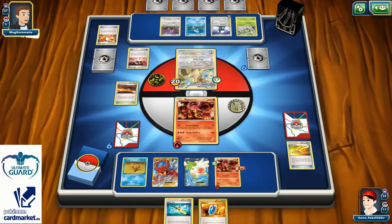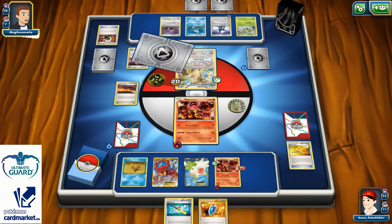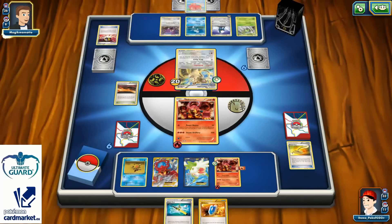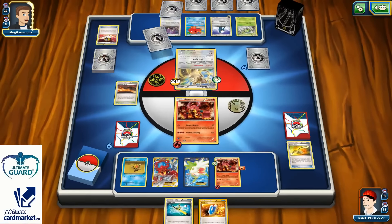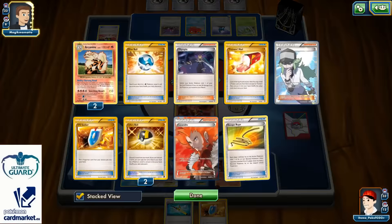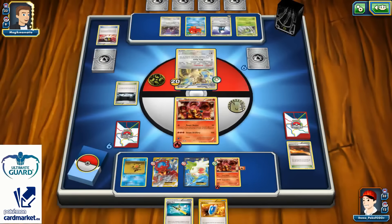I'll definitely need my Hex Maniac in play as fast as I can, so I'm probably playing Super Rod next turn and N for 6, in hope to find that Hex Maniac so I can shut down my opponent's Spinarak and Ariados' ability — or I can just Lysandre Ariados and get rid of it so he can't use that Poisonous Nest ability.